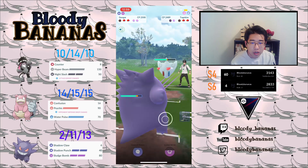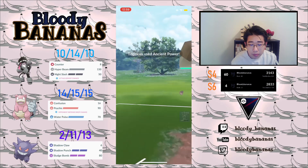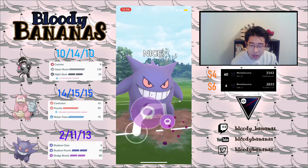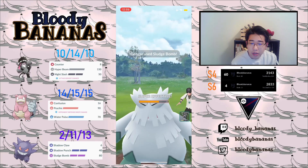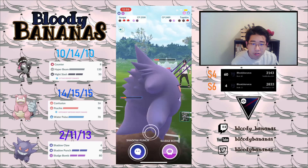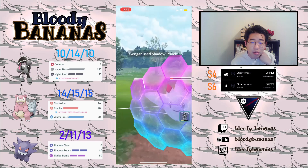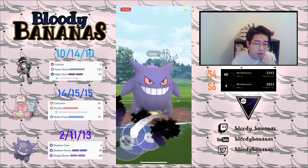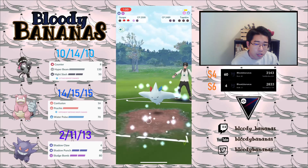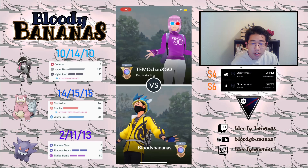Here we're against Togekiss, and my Gengar is a very good response against this Togekiss — unless they get a boost. They come out with the Abomasnow. I'm just going to go for the Sludge Bomb, because they only have one shield — I just need to take out that shield. It's very unlikely my opponent shields anyways, because they probably want to save the shield for the Togekiss. The Abomasnow was weak to my Obstagoon, so they probably just wanted to let it go down. At this point, we should take out that Togekiss as well with no problem with my Gengar. Good game to my opponent.